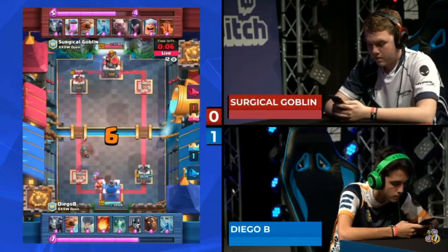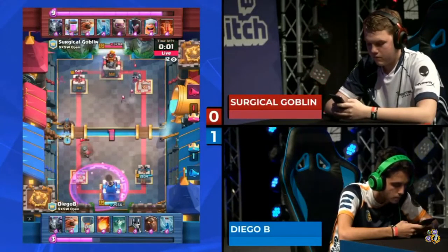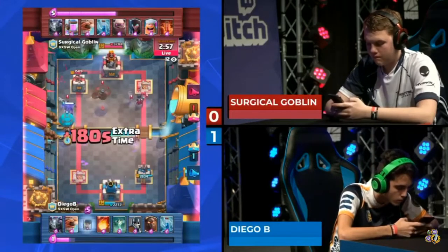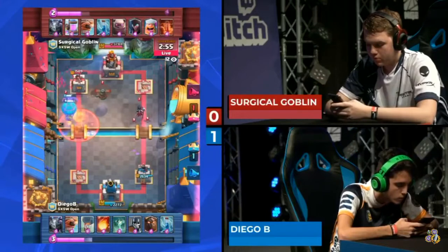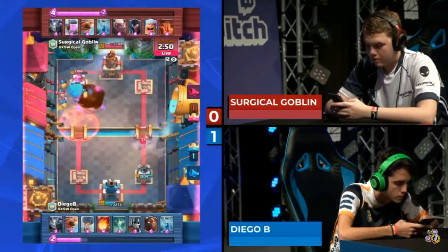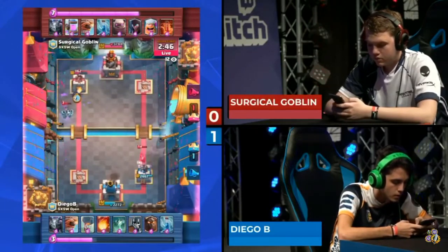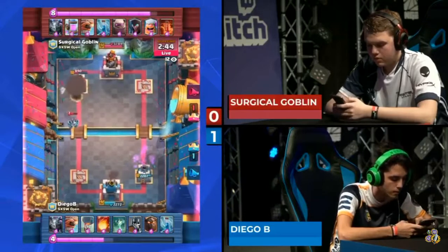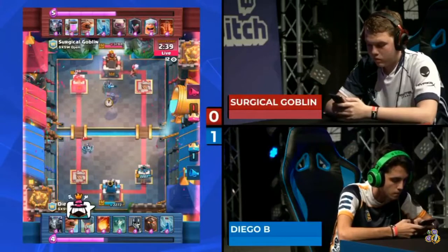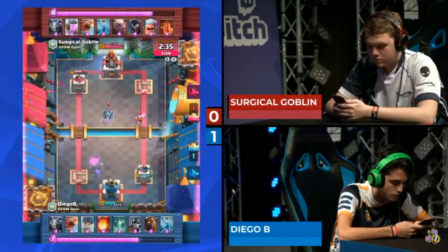The flying machine connects as well. Diego B cries the tears of defeat as the left side is pulled down. Still, Diego B is in a good position — he's down on the left lane but has gotten Surgical Goblin's tower already to 1509. There's a lava hound on the left-hand side; the mega minion is starting to destroy it. The balloon tries to connect onto the tower, but when the lava hound exploded, the pups pushed the balloon back just enough.